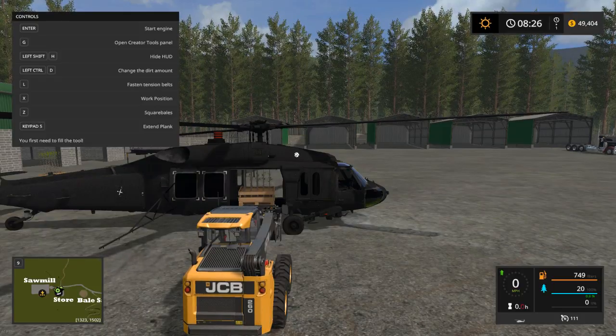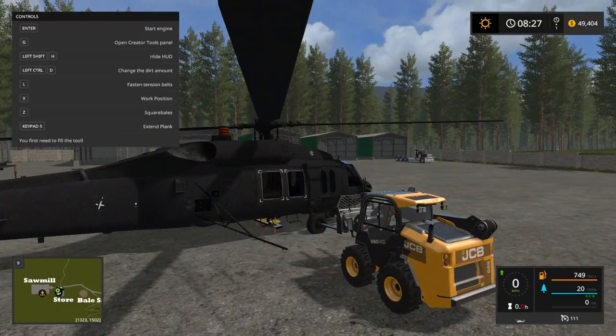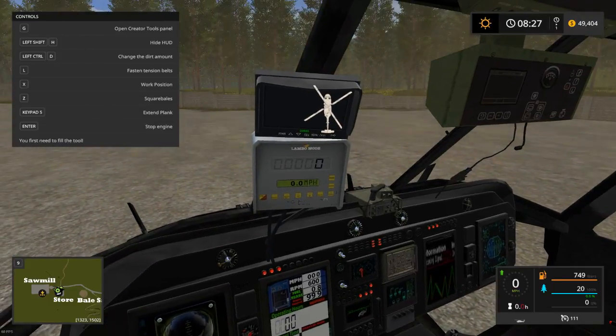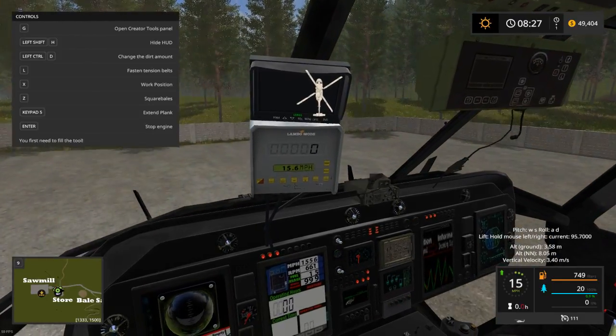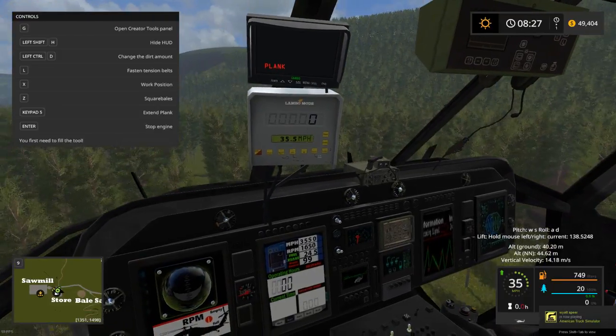So four is the left-hand back door, six is the right side door with the extra plank, and five is the extra plank — my bad. Let's start the chopper up. You've got some custom screens that tell you what's coming out.